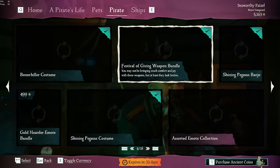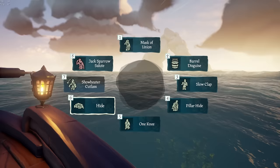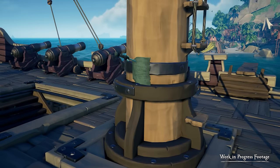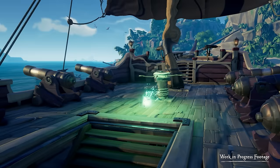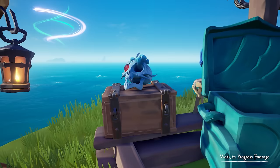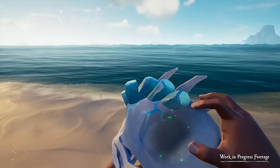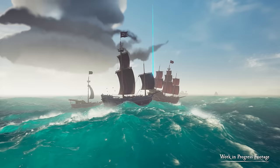You can get the free hide emote in the Emporium above the purple Order of Souls tent — under the Pirate tab, find the Hide and Sneak bundle. This emote lets you curl up into a little ball, but more importantly hides your nameplate from other players, letting you stow away on their ships. You may have noticed the glowing scroll on your mast — that's the Skull of Siren Song. If you activate it you'll be placed in a server-wide shared voyage to bring a skull to a certain island. The key, the chest, the skull, and the final island are all marked on the map for everyone. If you get the turn-in, you get an easy 50,000 gold, which means you should expect competition — but for whatever reason, people don't really do it that often.